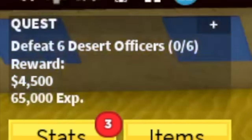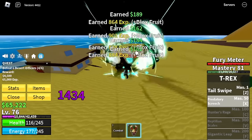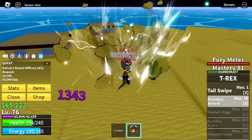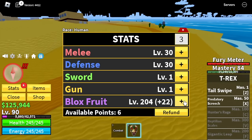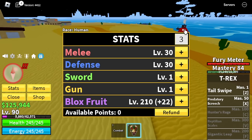So at level 75, next up Desert Officers again. Same strategy guys — left clicks to lure and X skill to last hit them, or you can even use your Tail Swipe. Target level is level 90. For the stats, same melee defense 30, but Blox Fruits now is 210.